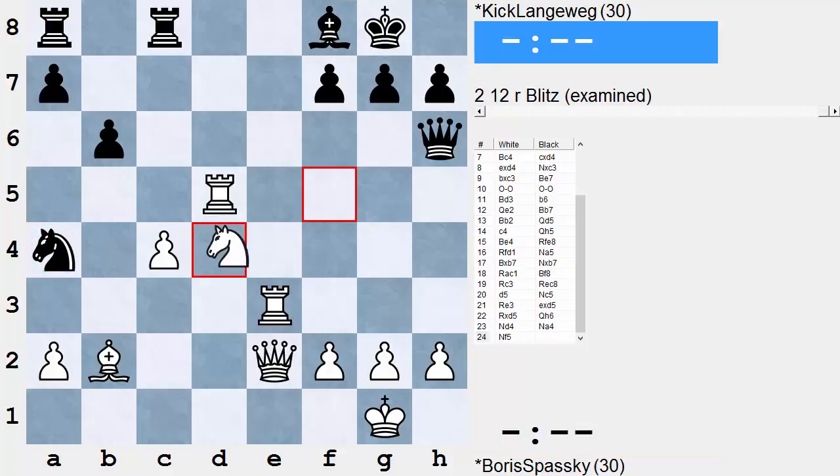Of course Knight f5, attacking the queen — all these stars are aligned on g7 now. Spassky, a strong advocate of rook lifting and aggressive rook play game after game, sets up the following combination, which is now child's play.